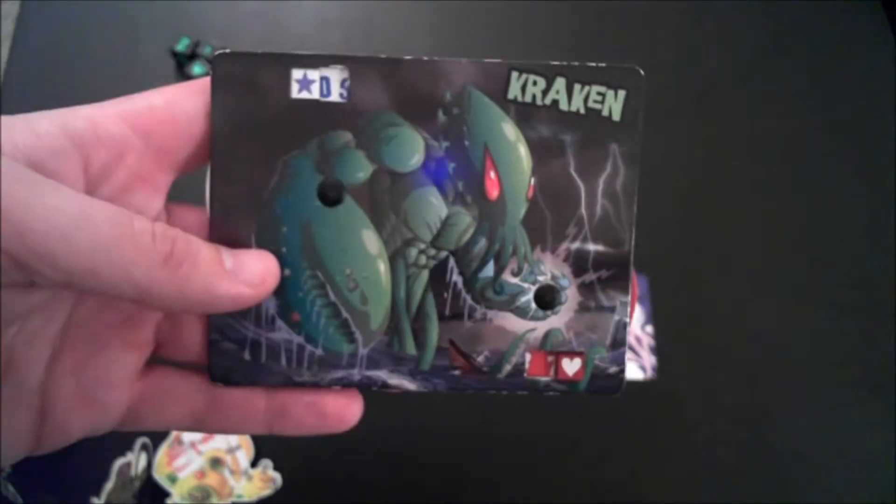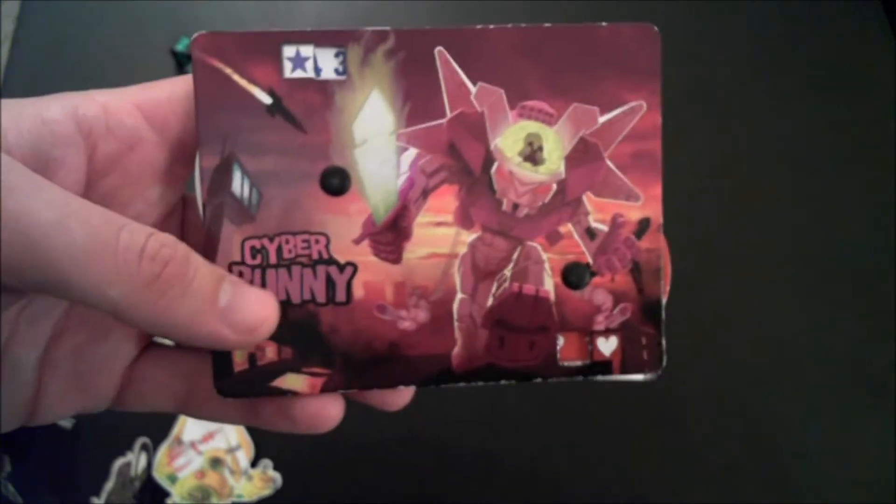In King of Tokyo, your goal is to take a giant monster and destroy all the other players or gain enough victory points to become the actual king of Tokyo. The first thing each player does is choose one of those monsters by taking a player board and a standee. Your options include Gigazor, the King, Mecha Dragon, the Kraken, Alienoid, and the fan favorite, Cyber Bunny.